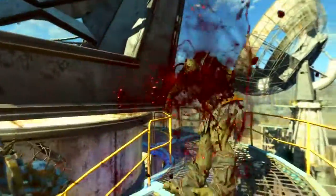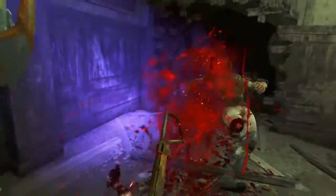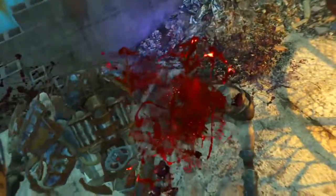Welcome back ladies and gentlemen to Fallout 4, my name's Camel and this video is going to be a walkthrough guide in which I will show you how to acquire the unique piece of power armor known as Tessa's Fist.